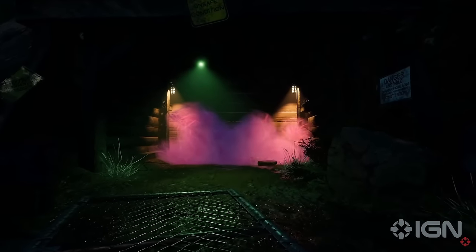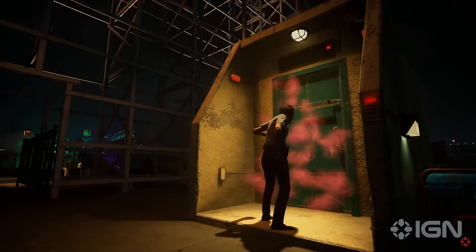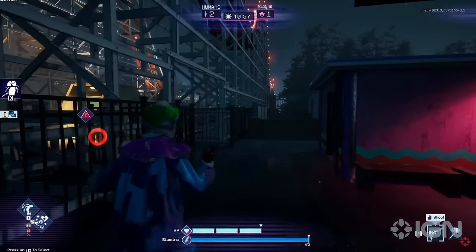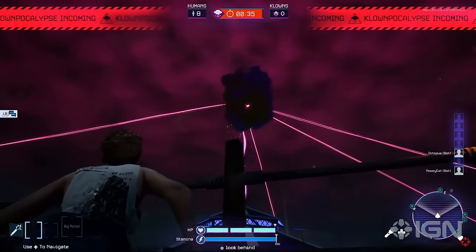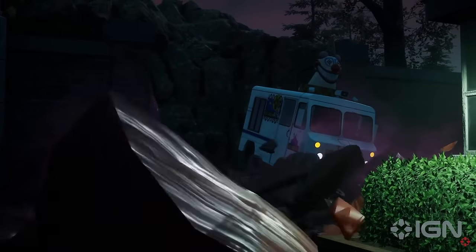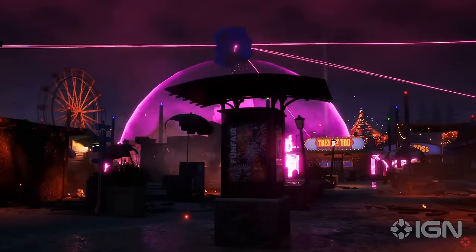It's also worth noting that clowns have the ability to coat each of these escapes with cotton candy blockages. It just prevents escape progress and you must keep it off before you can continue escaping. Watch out though, because failing quick time events while clearing cotton candy or interacting with escape objects can signal the clowns of your presence. While all of these escape options are ideal, sometimes things just don't go to plan and you're left to die in the impending clown apocalypse. At zero seconds the clownpocalypse detonates, which quickly covers the map and kills any humans that have not escaped.